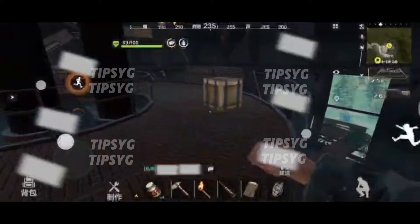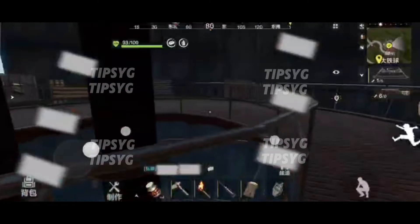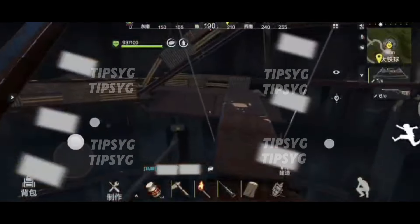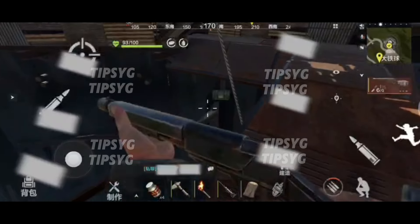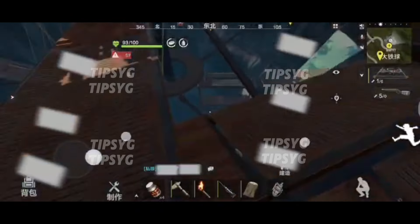After you reach the middle, you will see another supply box. Then there will be a supply crate in this area. That's the spot of the supply crate. To get that you must start to do parkour tricks.